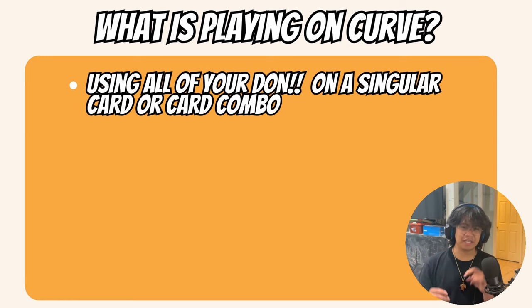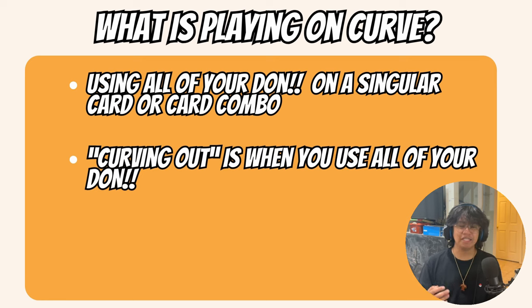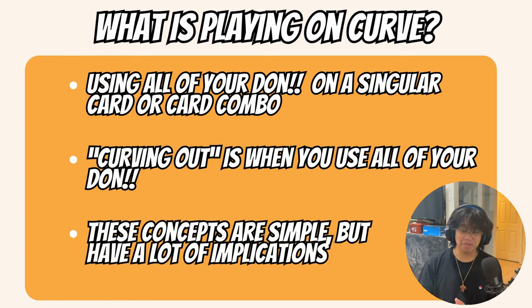I also want to add that there are things like 'curving out,' which means you're using all of your Don but maybe not in the most efficient way. The easiest example: say you're playing Enel and you don't have a four-Don play — most people just swing nine at leader and call it a day. This is curving out: you're technically using all your Don, but you're not really developing your board state or progressing the game forward.